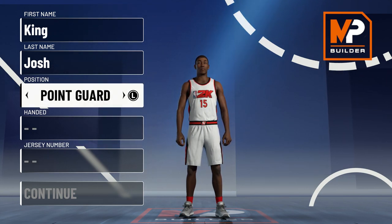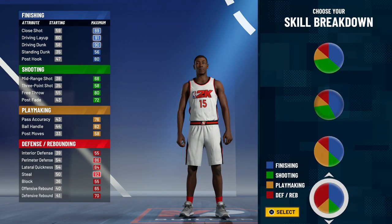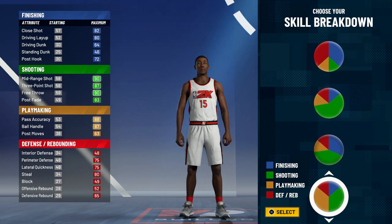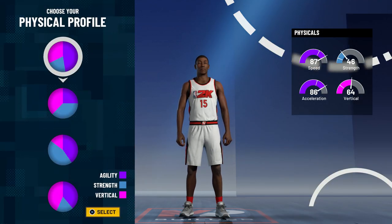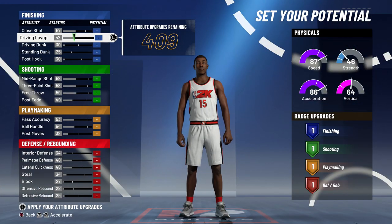For the position on this build, you do want to go point guard just like Steph Curry. Then for the pie chart, you're going to want to scroll down a little bit until you go to the pie chart where there's half green and half yellow, because you want it to be half shooting and half playmaking. For the physical pie chart, you want to choose the top one so you can be as fast as possible, and that's pretty much the pie chart you want on most guard builds.